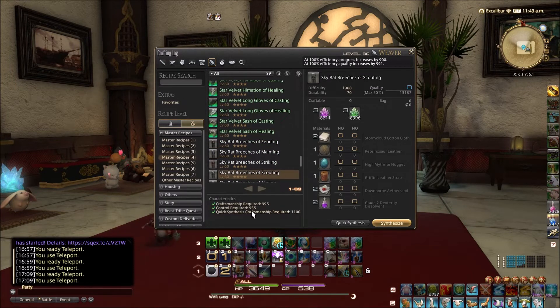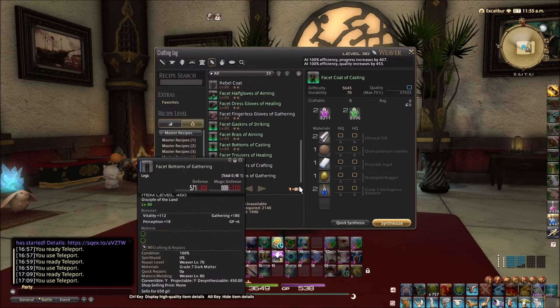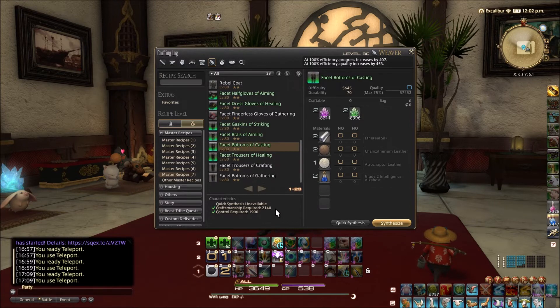We have a 995 and a 955 — this is a really tight ratio. Let's divide 955 by 995, and that equals about 96%. So 955 is about 96% of 995. Currently we're looking at 2140 craftsmanship and 1990 control for these two-star items. The amount of progress you make with your progress step is very much related to your craftsmanship stats, and the amount of quality you get on each quality step is related to your control stats.